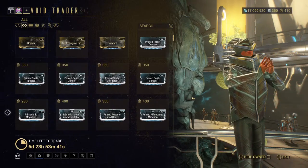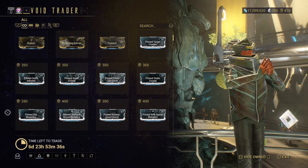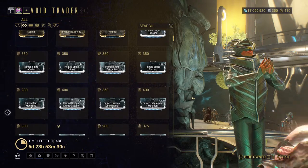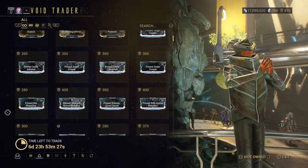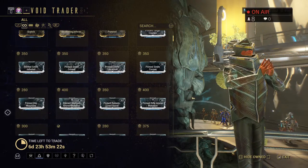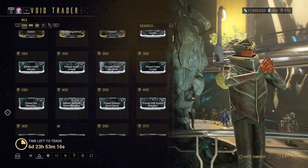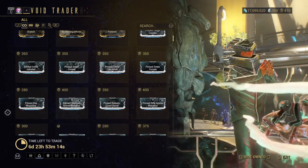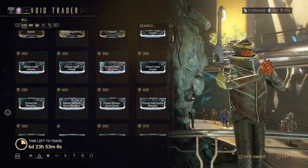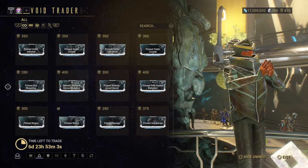Hey to everybody who just joined us — this is the TennoCon 2020 special edition of Baro Ki'Teer's shop. He's going to be here all week, located at Earth, but not at the Strata Relay — it's at a special TennoCon relay you can only access if you have the TennoCon package. That was about $25, give or take a little.